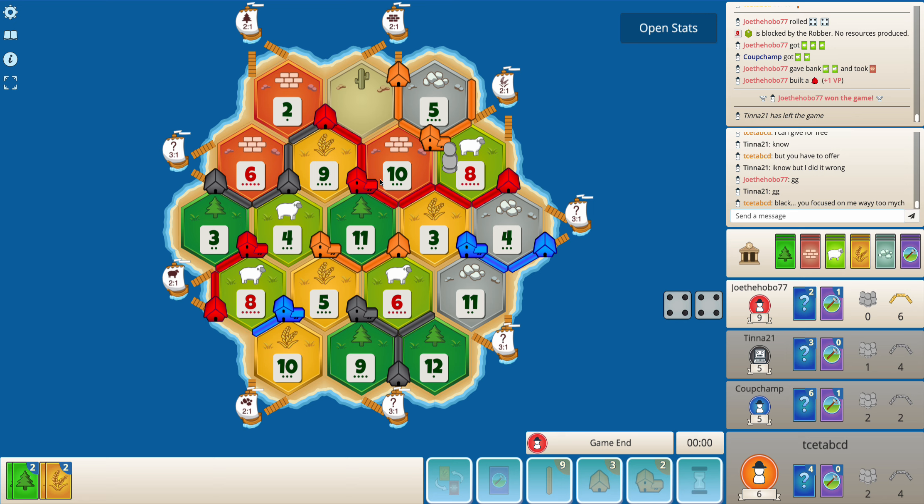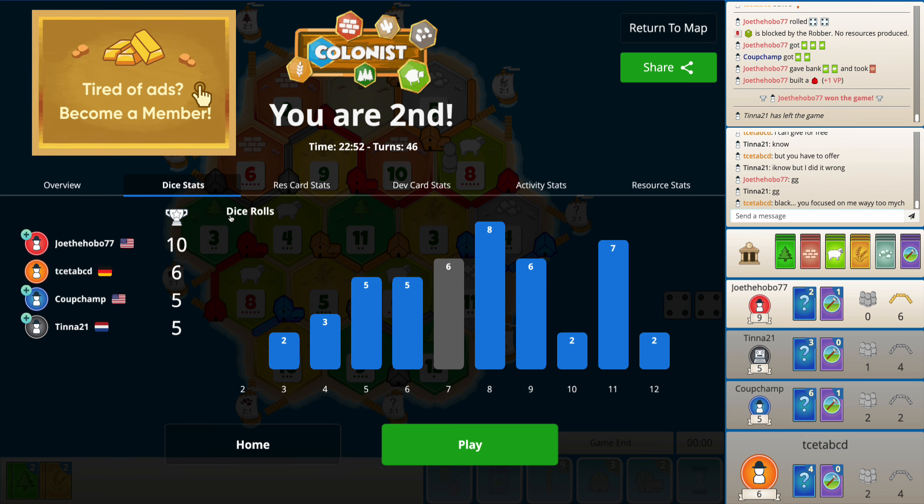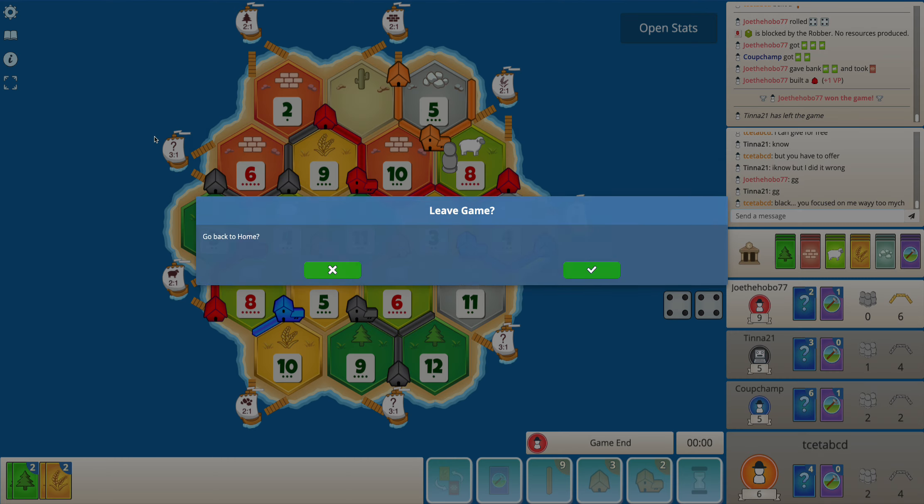Maybe if I go for 6-3-4 I can be better positioned, but I think black would be more angry at me and focus more on me. Also, red gets good expansion anyway — they don't have to build to 284. They can just build on 6-3-11 and 5-4-11, connect and maybe even take the longest road, which they already did. It is what it is.